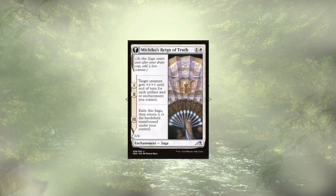Michiko's Reign of Truth follows up that circle and boosts a creature of our choice two turns in a row — could be different creatures, could be the same one — and then comes back as a powerhouse themselves with +1/+1 for each artifact and enchantment we have. With us creating all these clues and foods, they should be a brick house.